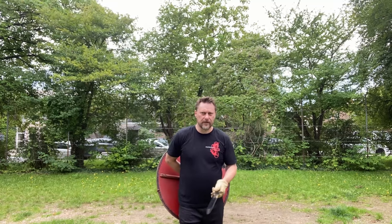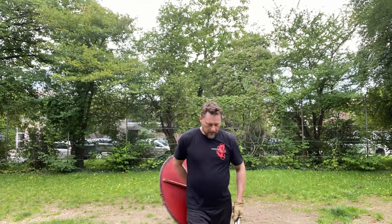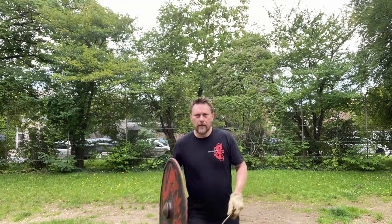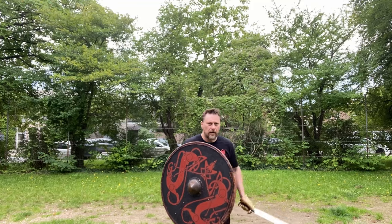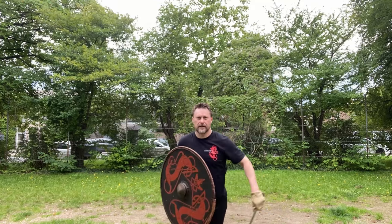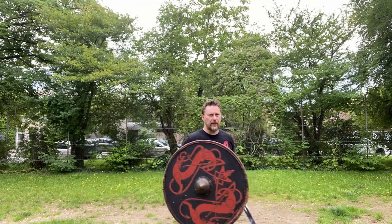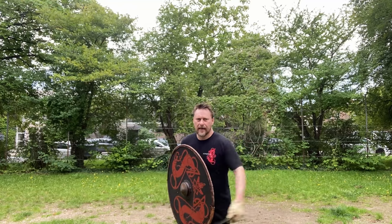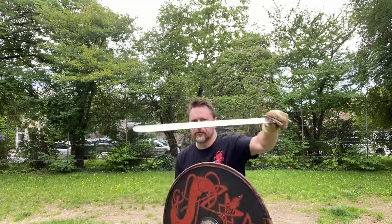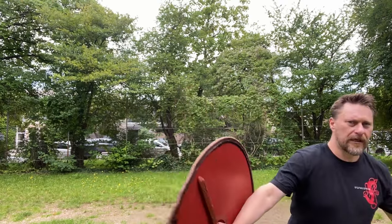We're going to show two variations of this attack. The first one is if his shield is out and there actually is a gap, I can then throw to here, throw in into a stab, and he has to block that. He has to either put his shield down or block it with the sword, and as he does that, I go from false edge to true edge, up on the shoulder.